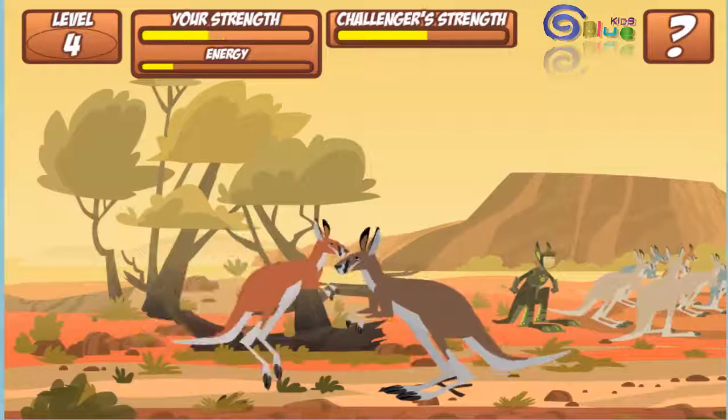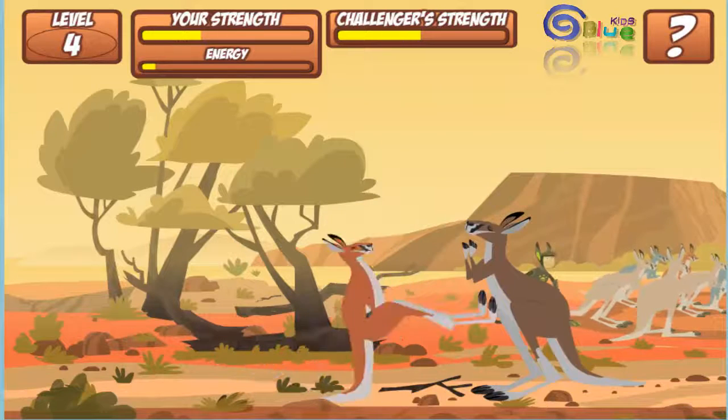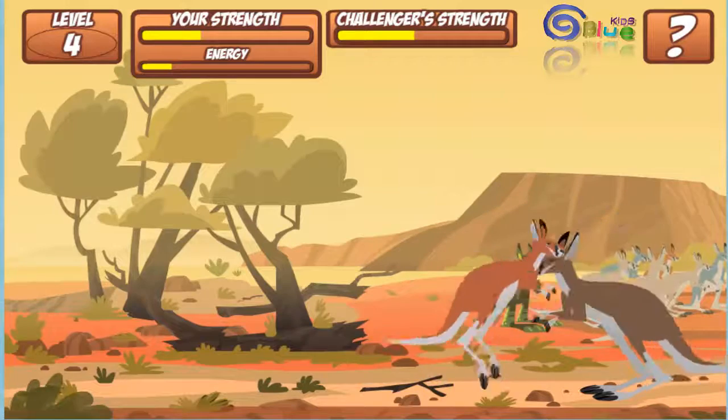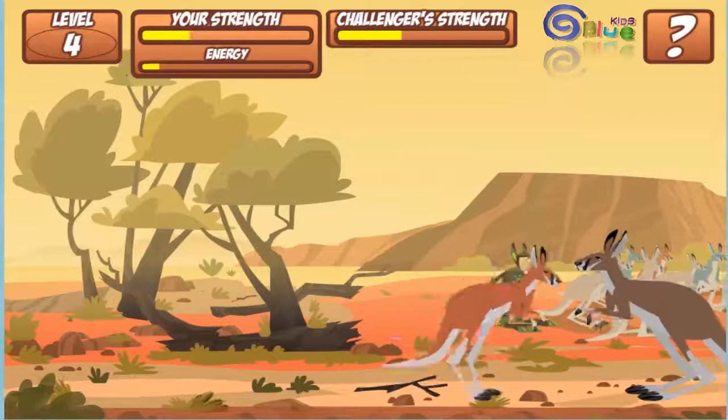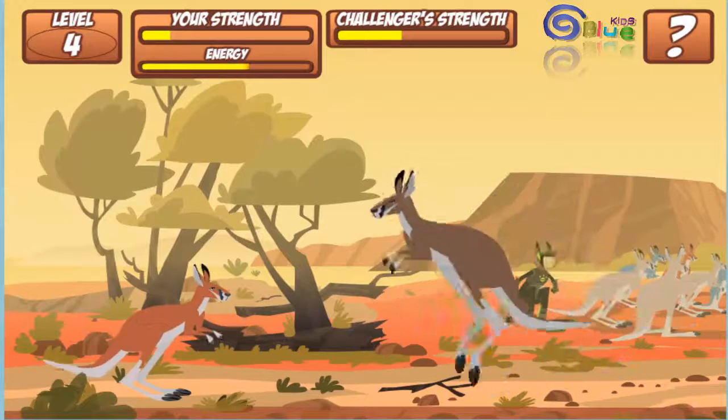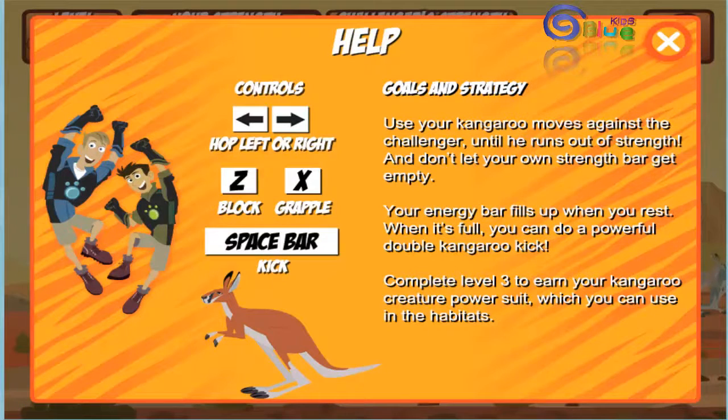Kangaroos are marsupials — that means they carry their young in pouches. Kangaroos move both feet at the same time, so they can't walk like we do.